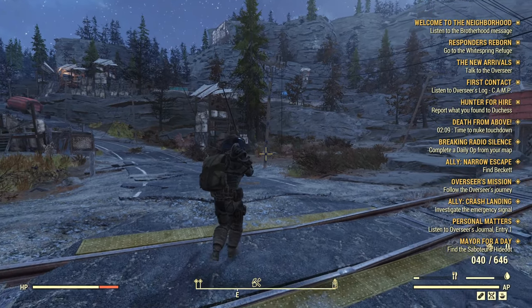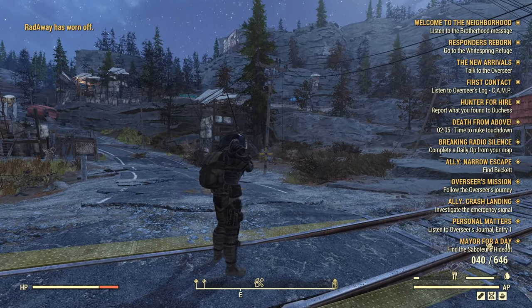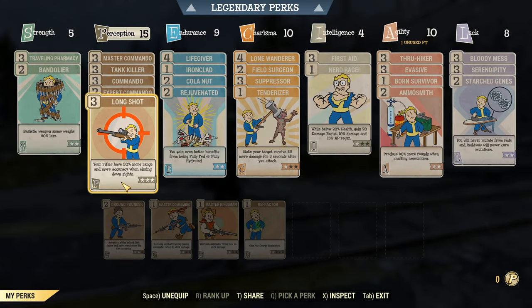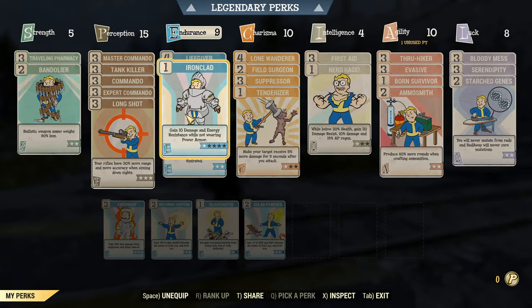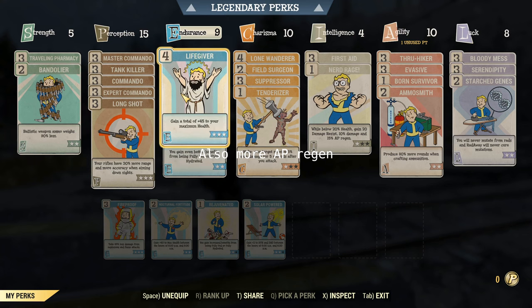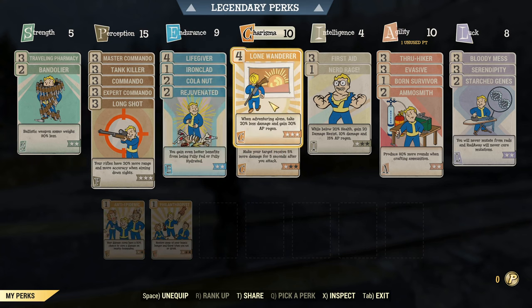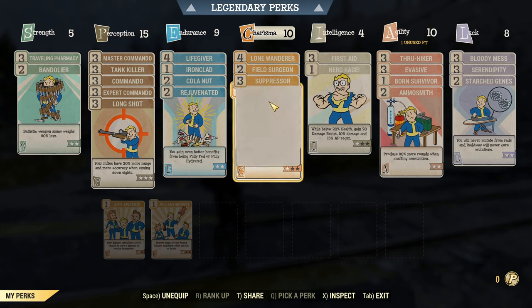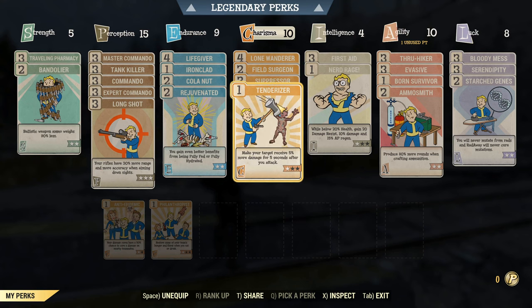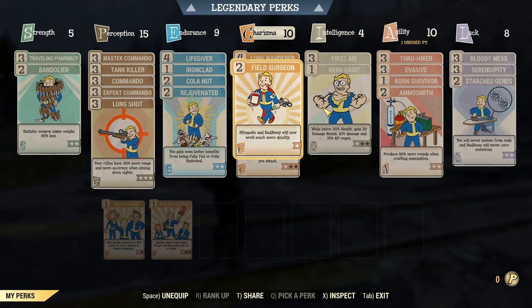Range is never going to matter — you're never going to kill someone decent at long range. For Endurance: Life Givers is good. Chem Fiend since you're spamming colas. Rejuvenated makes the health bonus from food go from 25 to 45 HP — that's worth two perk points and is more effective per point than Life Giver. I also threw on Ironclad. Field Surgeon is useful since I run Born Survivor and use stim packs in fights — it significantly improves healing rate, which is what matters in PvP.